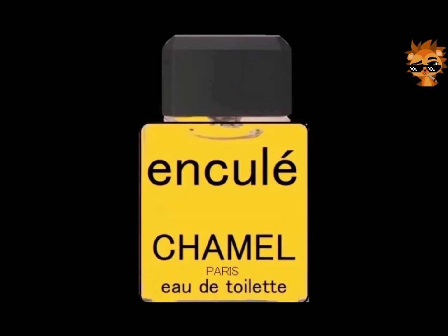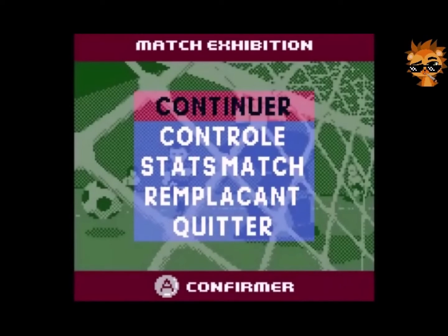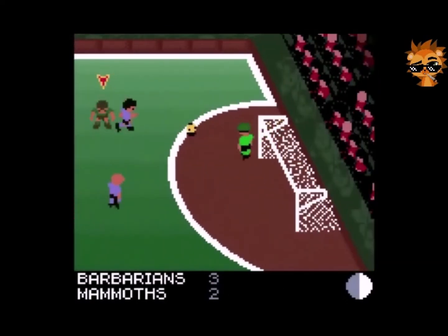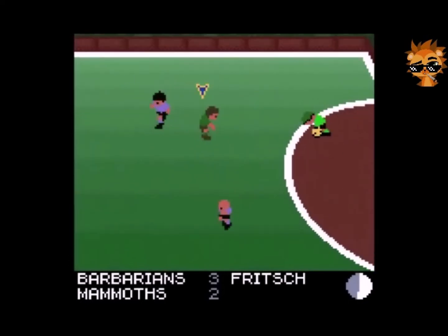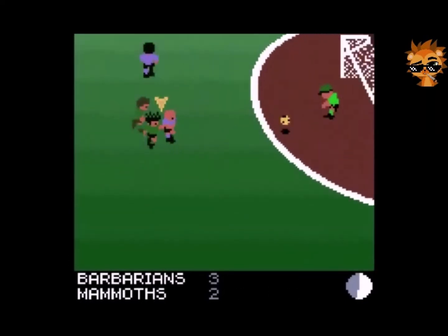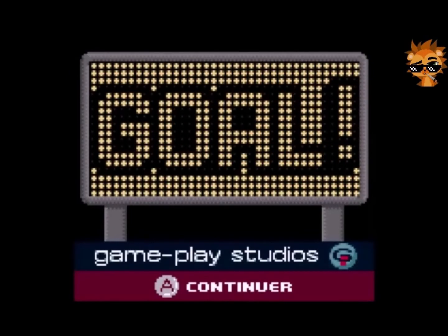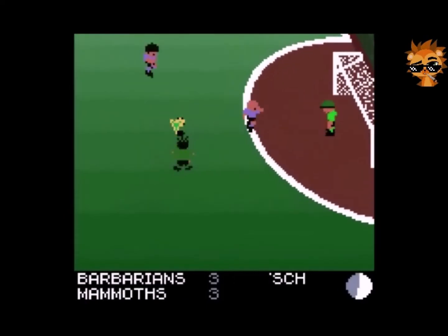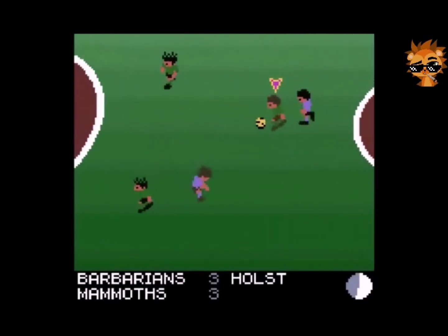Nous sommes de retour pour assister à la deuxième mi-temps de ce match, qui oppose les Barbarians face aux Mammoths. Pour l'instant, ce sont les Barbarians qui mènent au score, 3 à 2. Mais les Mammoths ont quand même de la ressource. Et c'est le but ! Nouveau but marqué par les Mammoths. Nouvelle égalité parfaite, 3 partout.